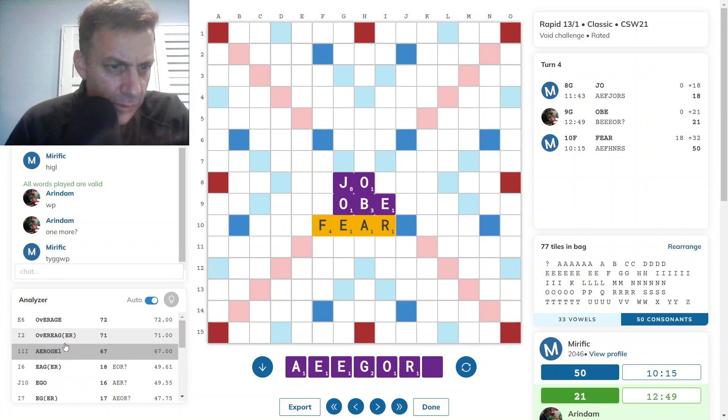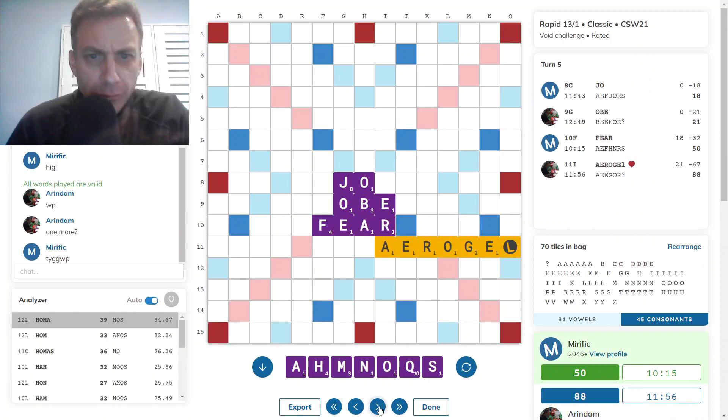There were a few bingos here. OVERAGE was best at E6, getting the FEAR hook — not quite a double-double, but scored pretty well: 72. AEROGEL was not far off the pace. HOMER seems best for my rack.